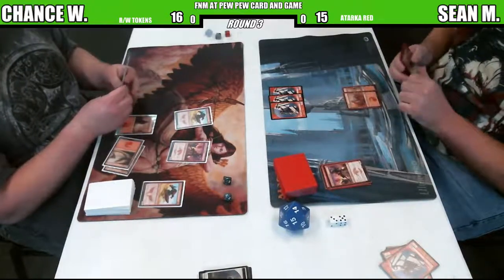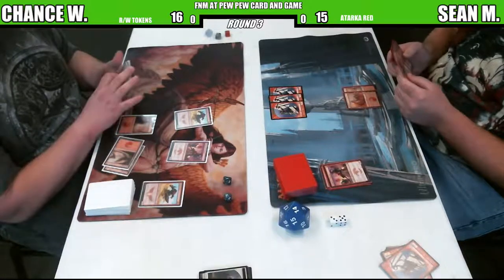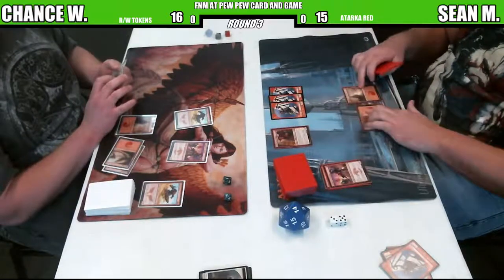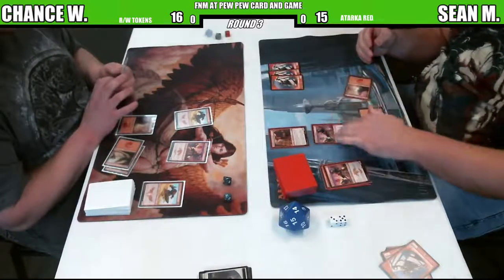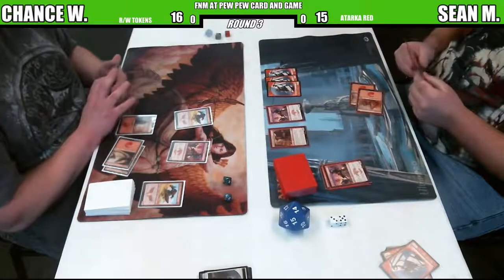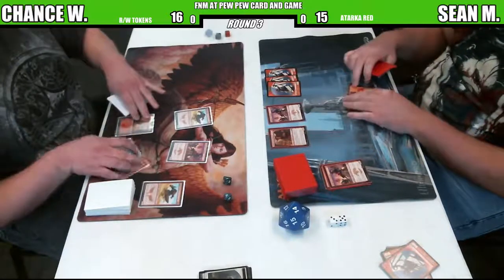Chance has got Emrakul in his hand and I think that card is not in standard. He's going to get him out because he's got Quicksilver Amulet. So we've now turned this into a really shitty EDH game where Emrakul is suddenly unbanned - the kitchen table player with most of the money. Foundry Street Denizen on Sean's side. That card, you talk about value in this kind of a deck.